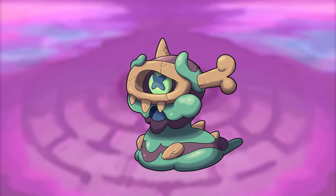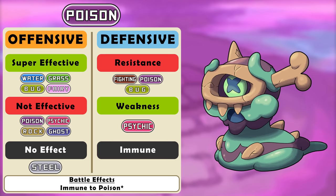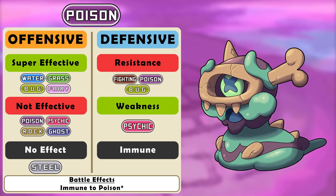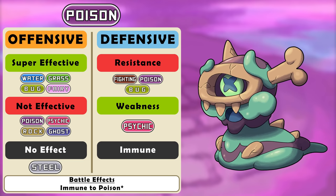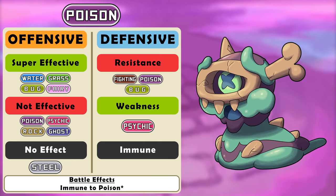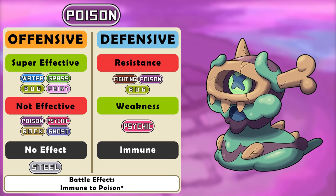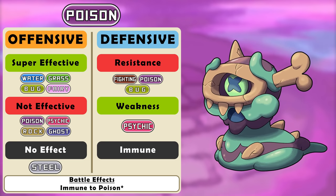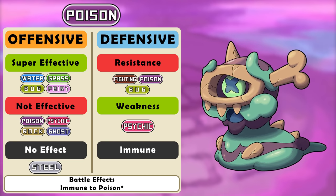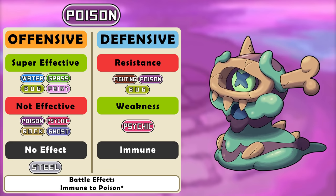Poison had a lot of reworking. It is now super effective against water and bug types, which makes sense. Instead of ground resisting poison, psychic will. Defensively it's losing its weakness to ground since that connection was dubious to start, but it no longer resists fairy. The battle effect is the same — immunity to poison — but if a Pokemon is poison and steel type, it can be poisoned but will gain one-sixth of its HP instead of losing it.